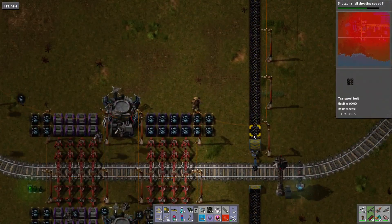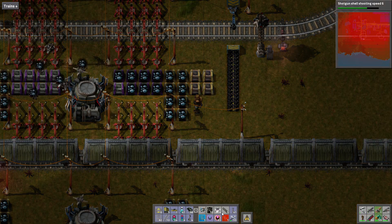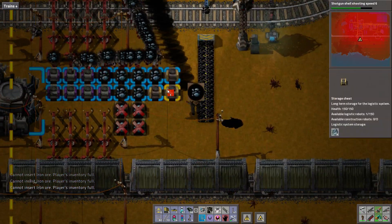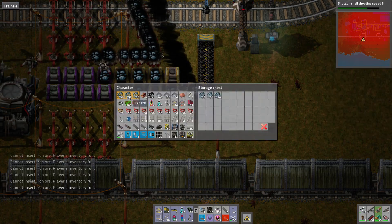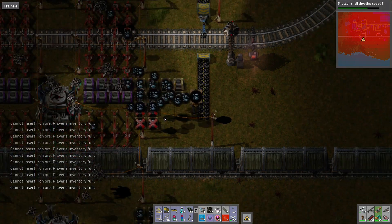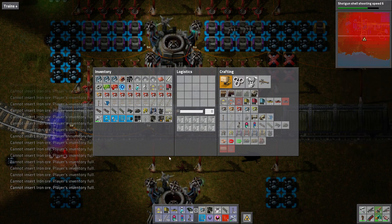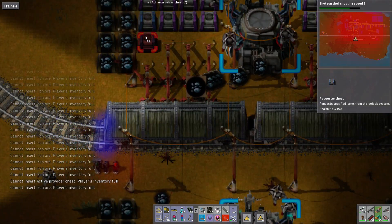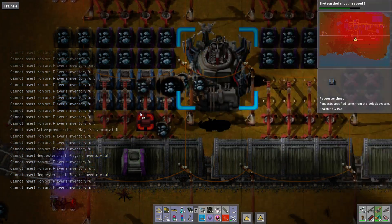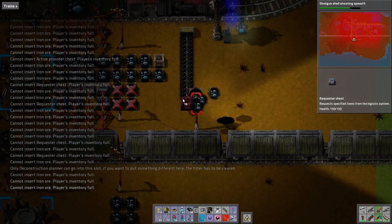Here we go — the transfer station. That's right. You guys are not going to like me one bit. There's a problem here. Let's just ignore that for a second. Where are my blue chests? There's a problem here. Maybe I need to do this.